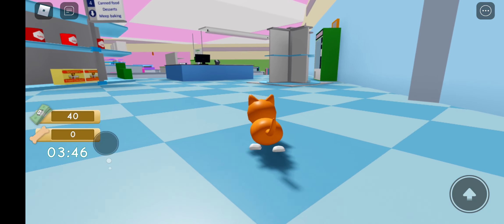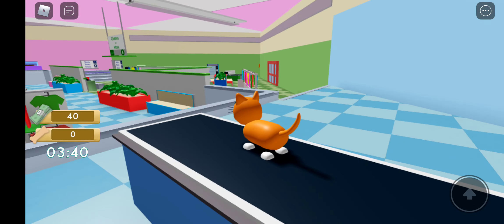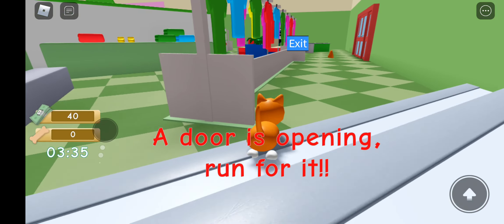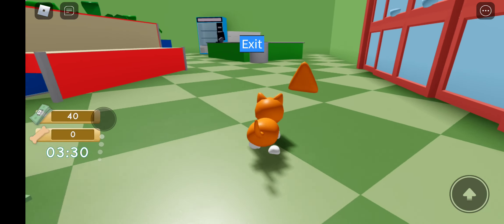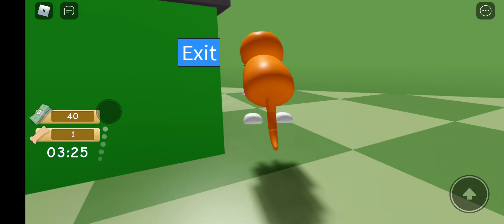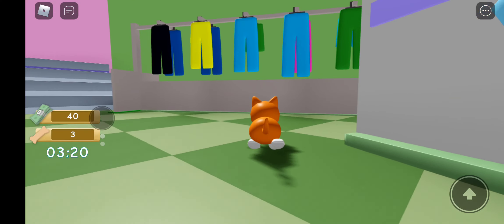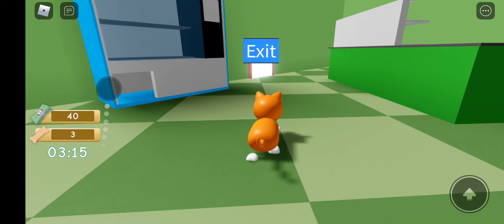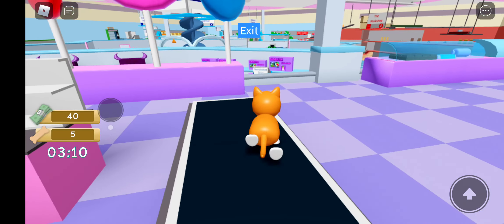Basically in classic mode, which is the mode we're playing right now, you see those red doors over there? Whenever an exit opens you run to it before a catcher can get you. But if the catcher gets you, I think you're in a cage for around 30 seconds. So you have to get to an exit before it closes. You can go through the exits as many times as you want. I think the exits are open for around a minute and then they close.